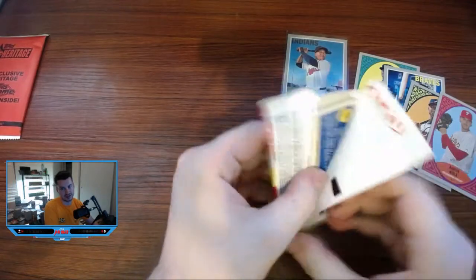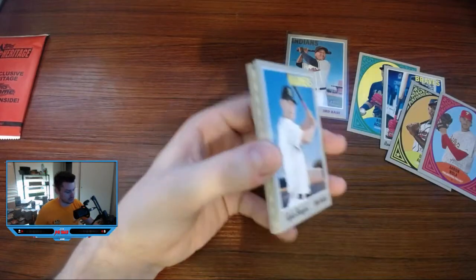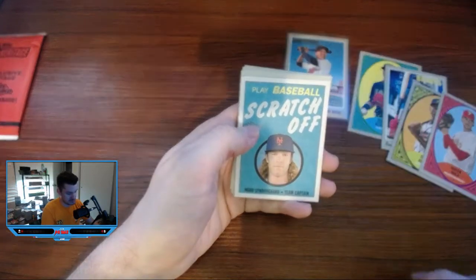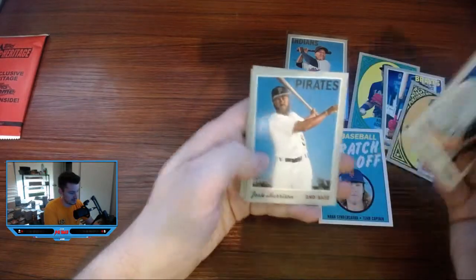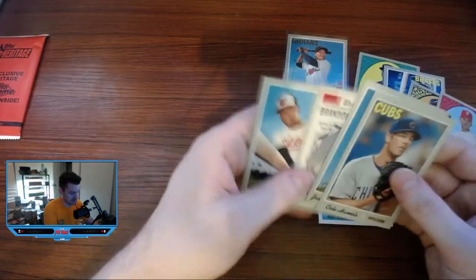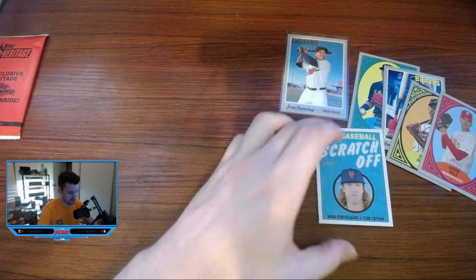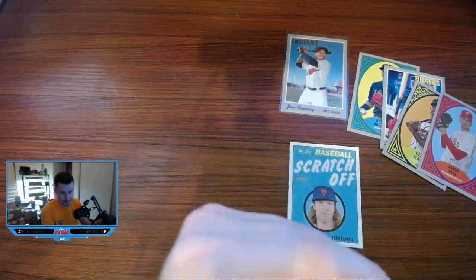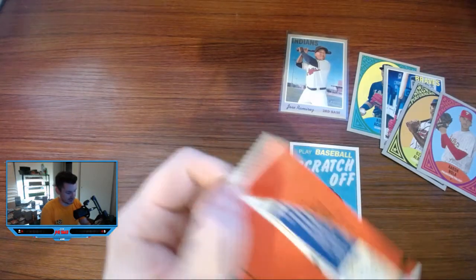Last pack - we'll take a rookie, take an autograph. No - it's a scratch-off in there. A Cinder Guard team captain - I still don't really understand what the point of these is. Josh Harrison, who doesn't actually play for the Pirates this year. Scratch-off done. Let's do the Chrome packs - they appear very bent, so we'll have to see if we get any luck here.